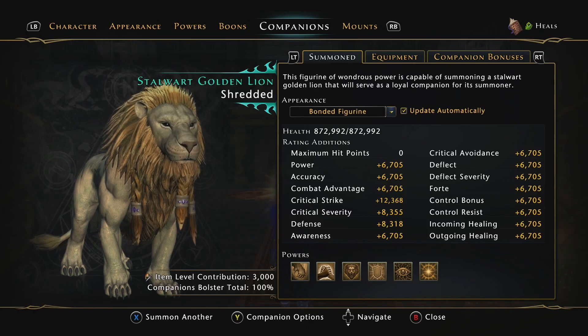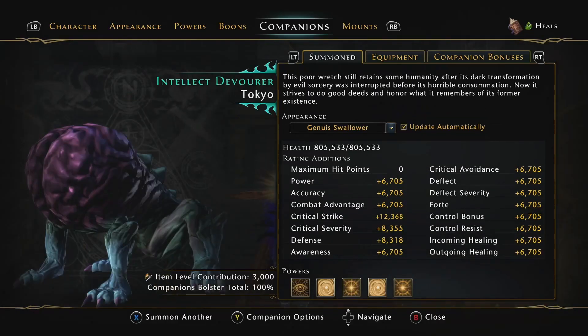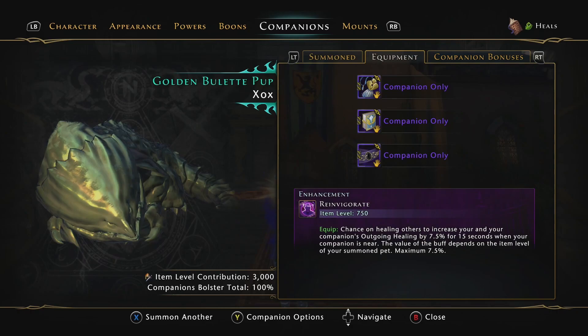For companions, not much has changed. It's still good to go for debuff companions like Spinedevil, or you can go for the Radiant Buff of the Lion, the damage buff that Dritz gives, or if you're wanting to focus more on your overall stats, you could use the Golden Bullet Pup. Just a small tip for picking companions — the Stalwart Golden Lion does stack, so you can never go wrong picking up a lion for group play.